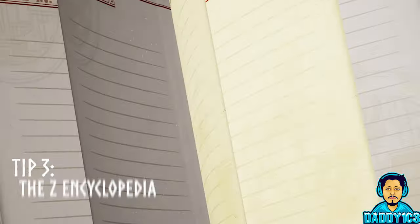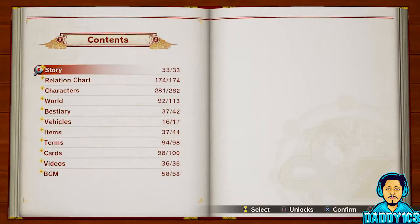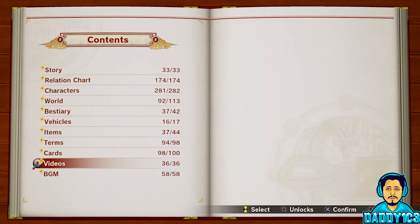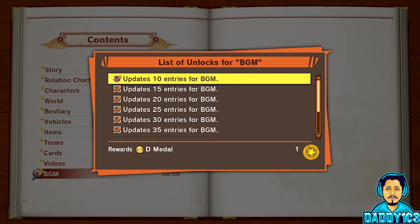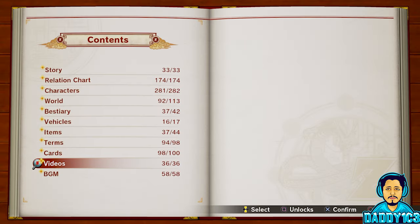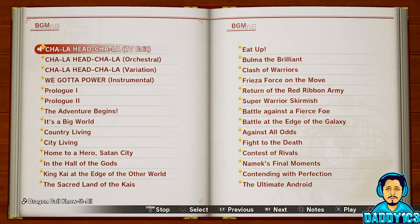Number 3: The Z-Encyclopedia. If you haven't taken a good long look at the Z-Encyclopedia, you may not be aware that for every entry you've unlocked, you'll be rewarded with D-Metals. If you are as far into the game as I was when I first checked my Z-Encyclopedia, you'll have a pleasant amount of D-Metals just waiting for you to claim.